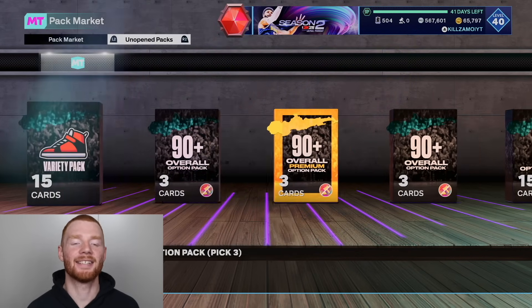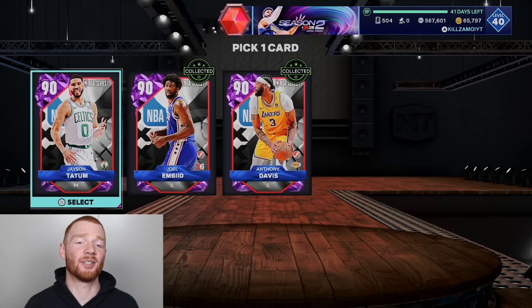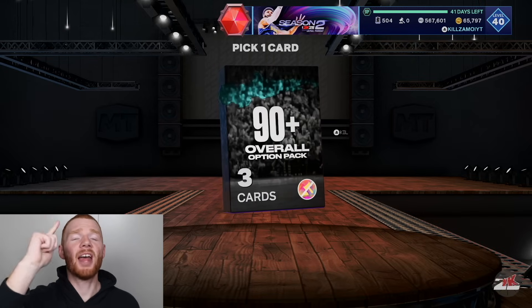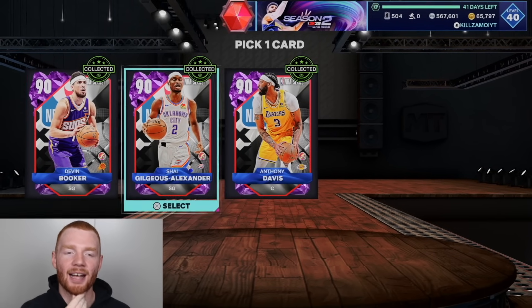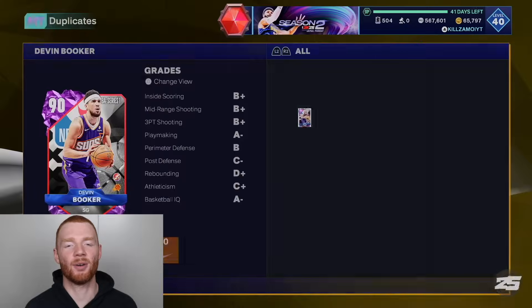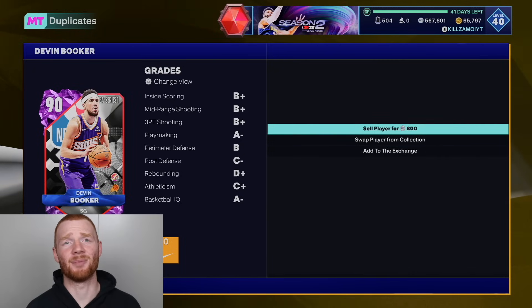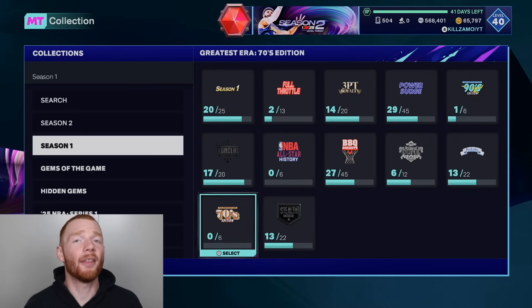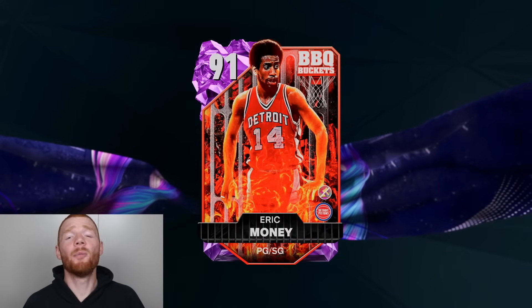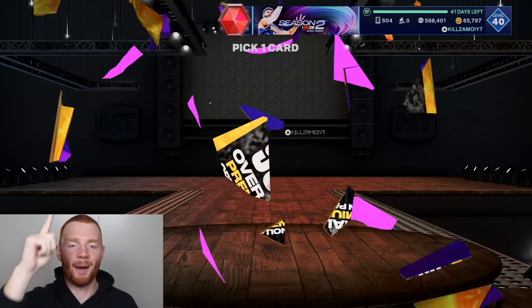Now we have these exciting ones — the 90-plus packs, guaranteed Amethyst. Let's do our first one and hope we don't see NBA Series 1 players. First one up, it's all NBA Series 1 — but I didn't even have this Jason Tatum, so we'll definitely take him. For our next one we can pick two, and we get Devin Booker. I think I had all of them on auctionable so let's just quick sell him for 800 MT. This pack right here is probably the one I'm most excited for — the 90-plus overall premium option pack, which means we get three cards guaranteed from promos rather than NBA Series 1 players. You never know, we could see Pink Diamond LeBron.